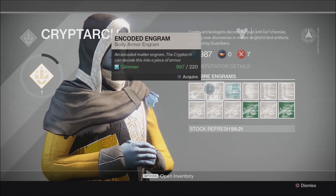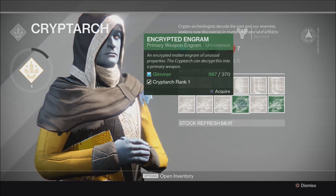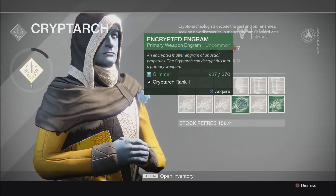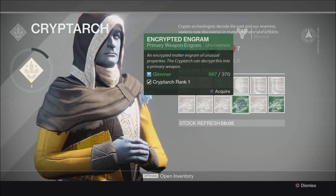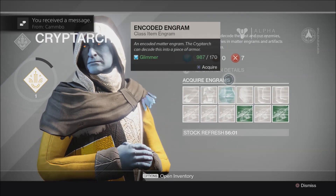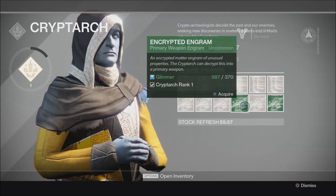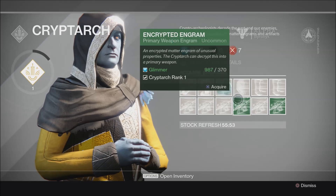Random items basically. If you select this one - it's a primary weapon engram - you'll be able to get a random weapon that may be better than what you have. A lot of you playing the Alpha will probably still have a lot of white items so far and won't have any of the green weapons yet, or you'll probably have some green gear.